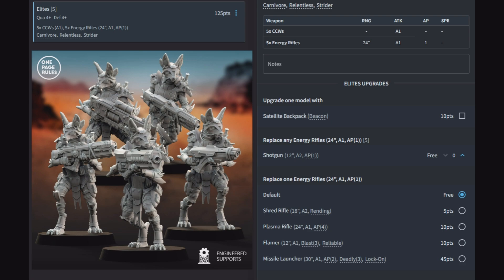You can replace one energy rifle with a shred rifle, plasma rifle, flamer, or missile launcher. It's interesting that the Nomads have the same weapon types but with bespoke names, whereas the Elites seem to have scavenged weapons from elsewhere — they don't have their own unique weapon names.